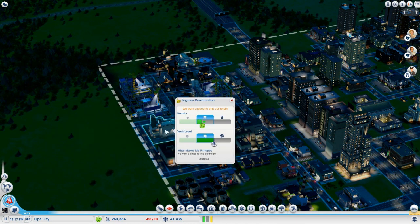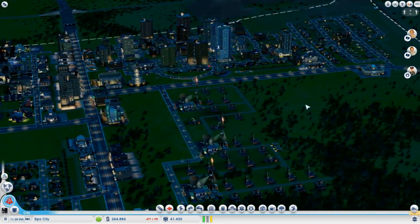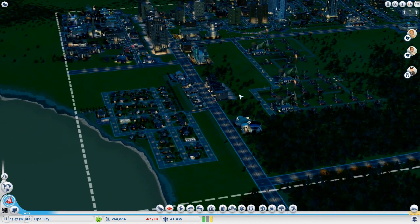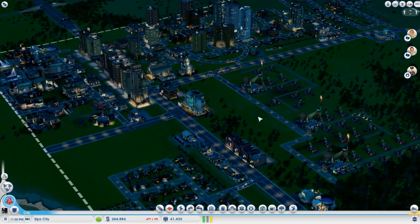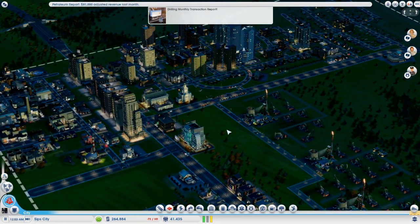Look at these — Ingram Construction. The density is going up already. And once we get to university, we'll be able to advance to the third tech level. That's going to be great — we'll be able to make components for computers and other things. Aerospace components. We'll help launch space shuttles into space through making components and stuff.